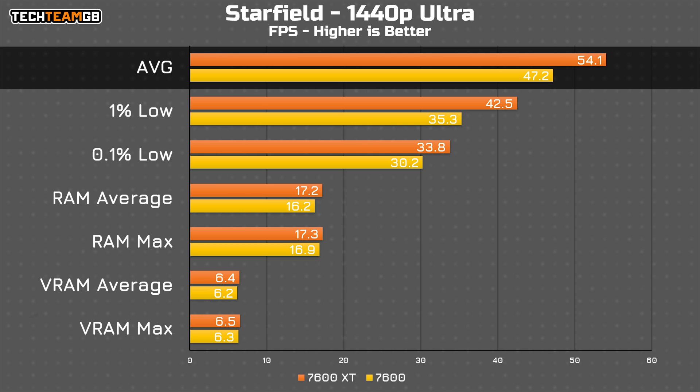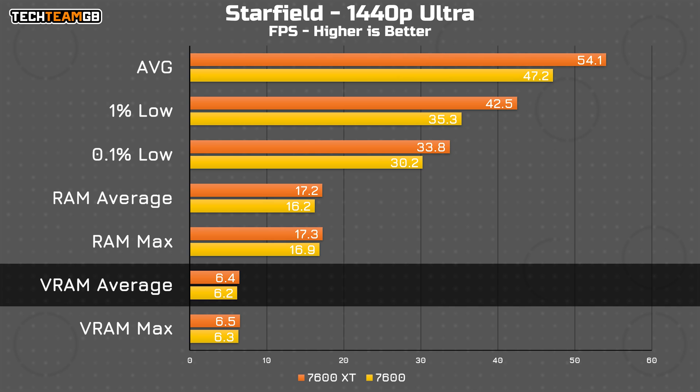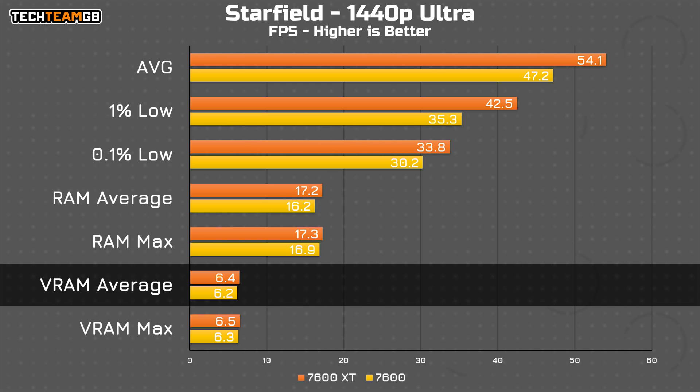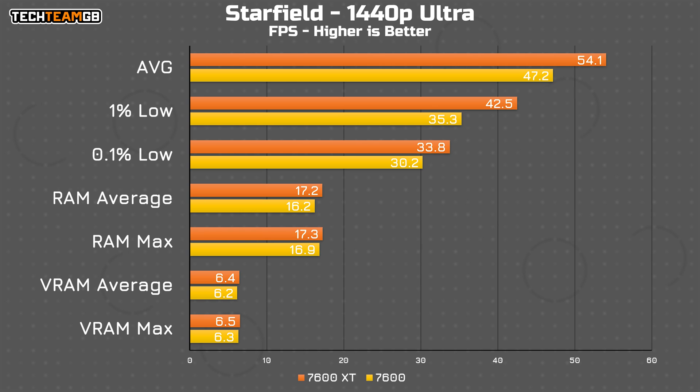Lastly, at Ultra, we get the same ~15% faster performance on the XT over the 7600, although the VRAM usage is still maxing out at just 6.5GB of usage at most between the two cards. System RAM usage is still lower on the 7600, so it's pretty clear that Starfield at 1440p, even on Ultra settings, doesn't need more than 8GB of VRAM.